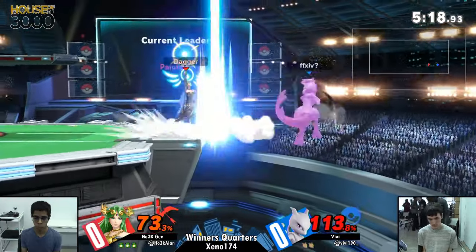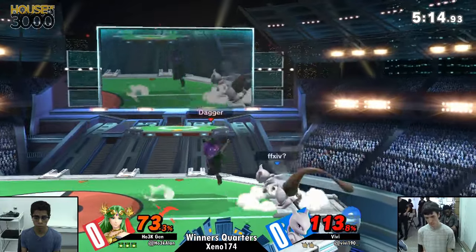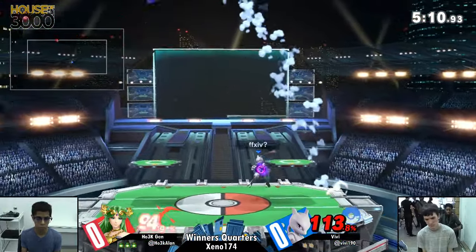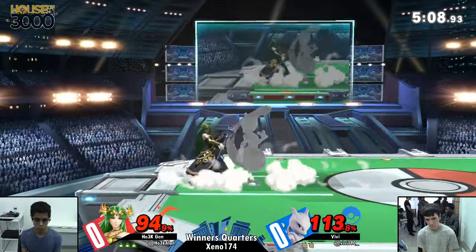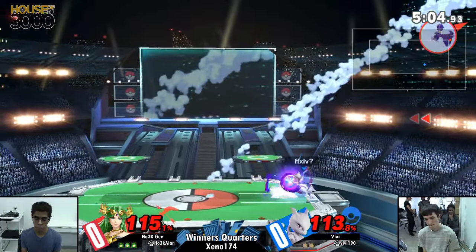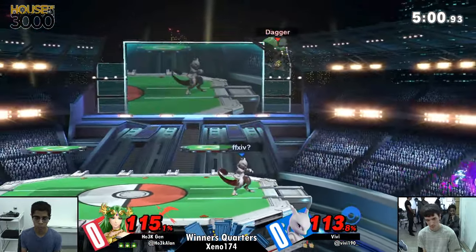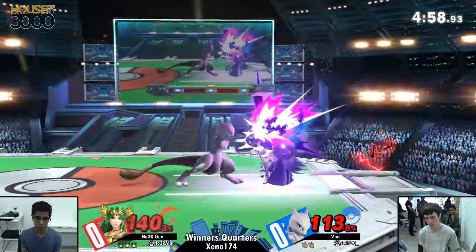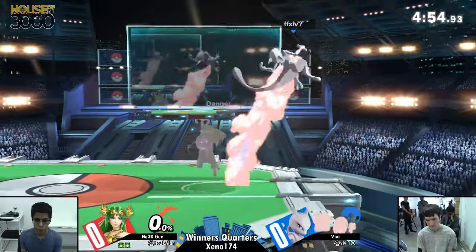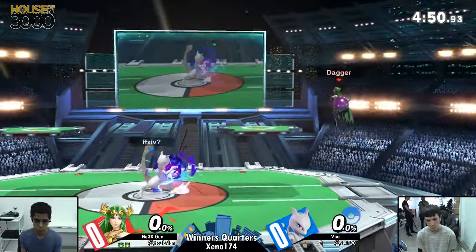Let's see what he does with the explosive flame. I can't believe that up smash didn't connect. That up smash — every time I see it happen on the ledge, it just lasts longer and has a wider hitbox than I expected. Hit him up with that F-tilt, but the down throw into turnaround back air — that is the Palatina special right now.